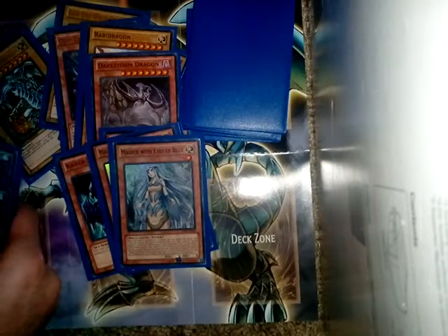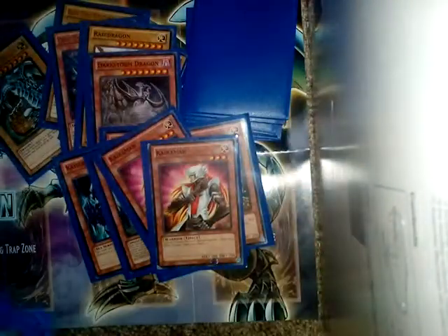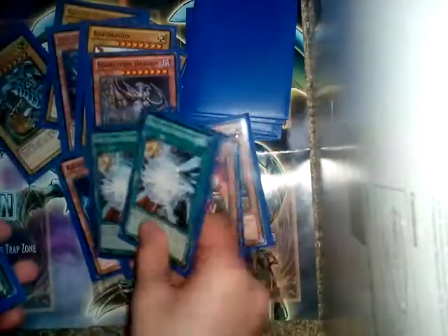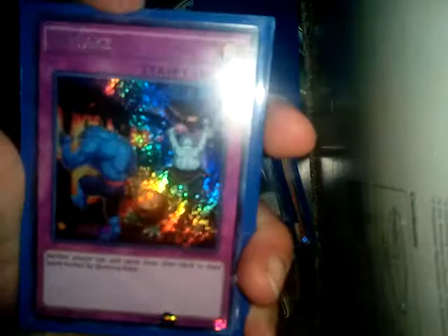We have two White Stone of Legend, two Kaibamans, two Burst Stream of Destructions, two Dragonic Tactics, and two Mistakes. Mistake is awesome — it says neither player can add cards from the deck to your hand except by drawing them, which is awesome against good effects.